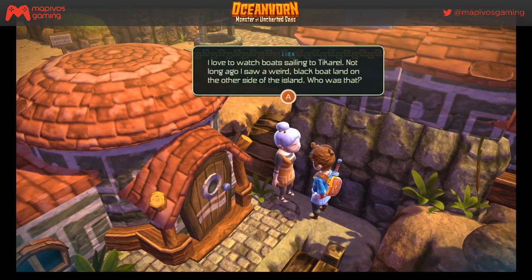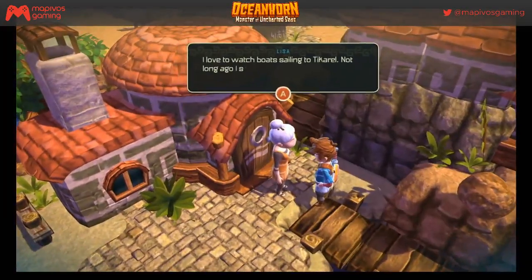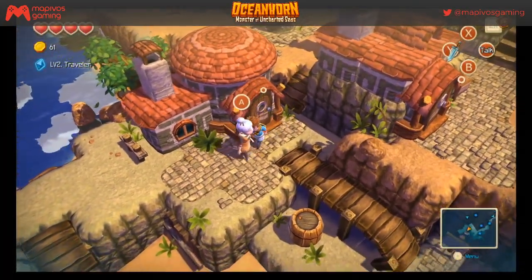A villager says: 'I love to watch boats sailing to To Carl. Not long ago I saw a weird black boat land on the other side of the island — who was that?' Alright, so we've got to go to the other side of the island.